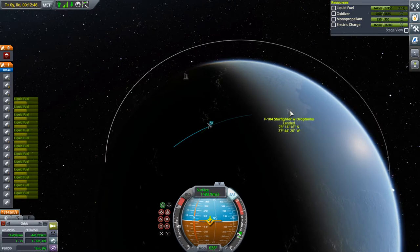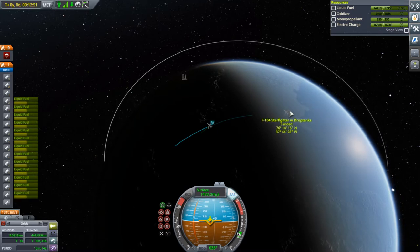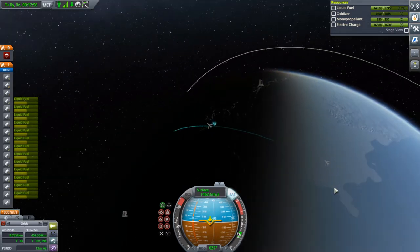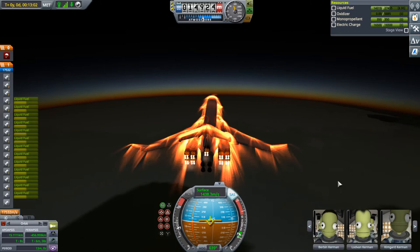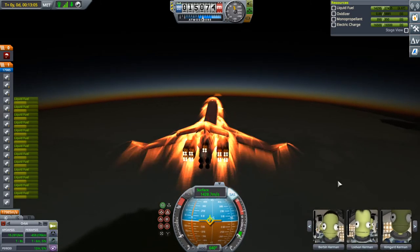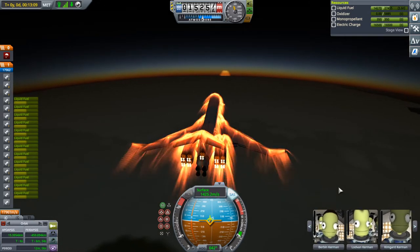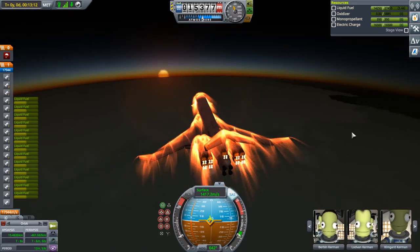For some reason I had my F-104 in this save and I flew it to the Arctic and landed it. I don't know if it still has the drop tanks on it or if I broke them on landing. It's basically in our path, so let's drop the nose a little. We're going to want to come down after all. Let's see how well this baby lands!